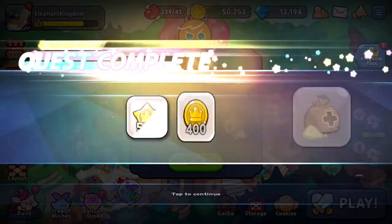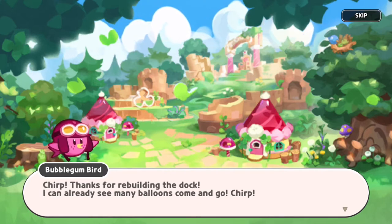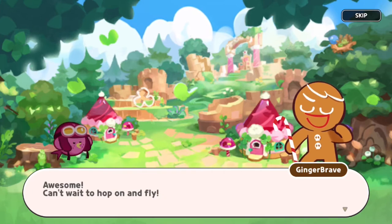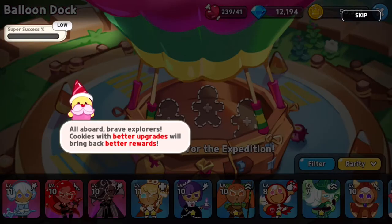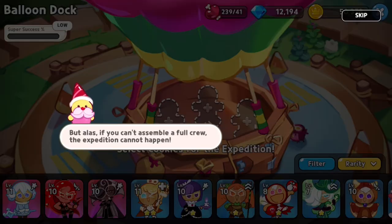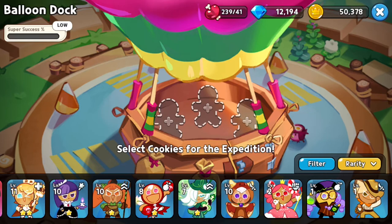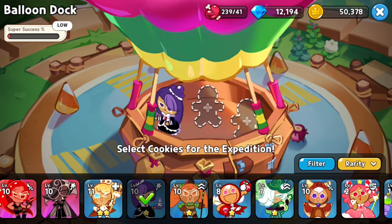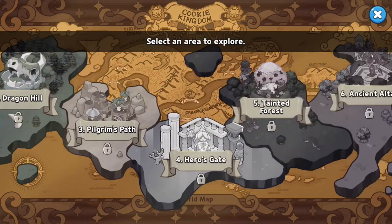So now that we're probably not doing more battling, there's going to be a lot of base stuff. 'Thanks for rebuilding the dock — I can already see many balloons come and go.' 'Not every day you see a real balloon. Jump in the basket and you will be able to explore faraway lands.' 'All aboard, Brave Explorers! Cookies with better upgrades will bring back better rewards. But if you can't assemble a full crew, the expedition cannot happen. Explorers can't produce anything — it is wise to finish all production before sending them off.' Do I want to use my best cookies that are in my party? Basic rewards — oh, so this is how you get toppings! Land of little big dreams and you unlock different areas.